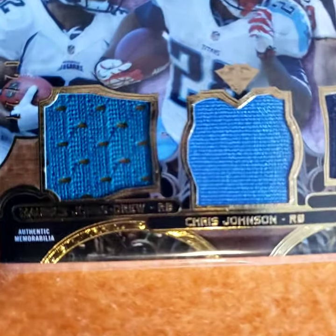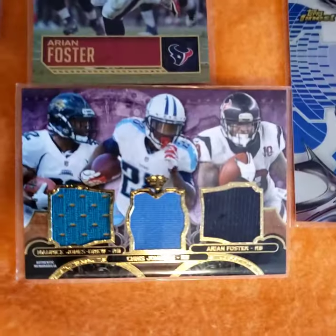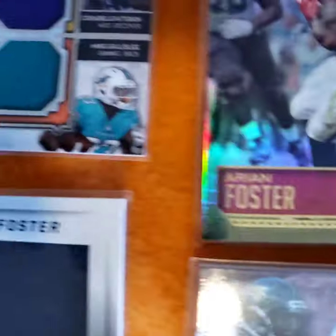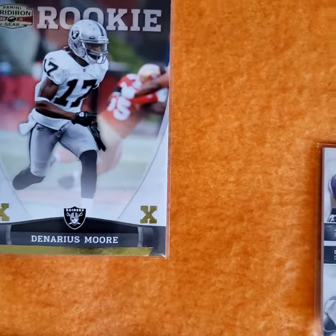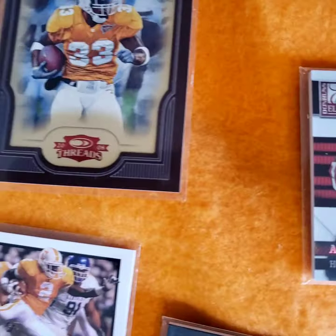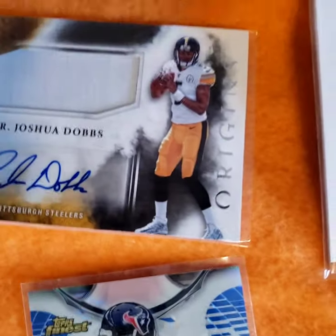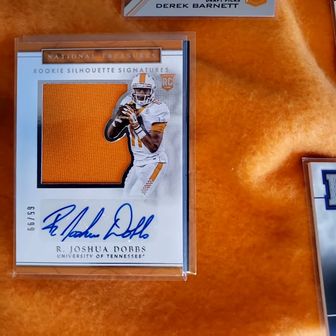Bronco. A Georgia guy. There's a refractor quad jersey - Cordell. There is more - go rookie. Diamond Kings, Arian Foster triple color jersey. Josh Dobbs autograph jersey - Josh Dobbs autograph Tennessee jersey.